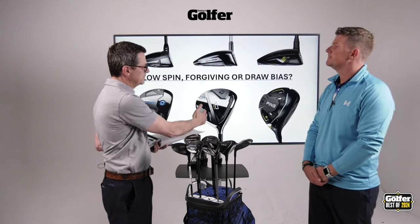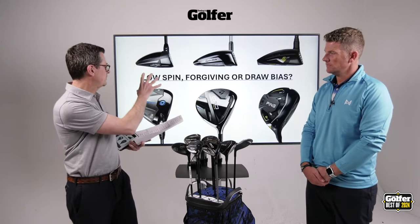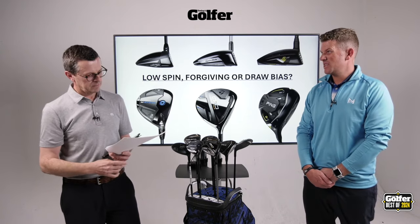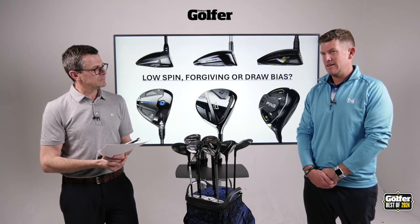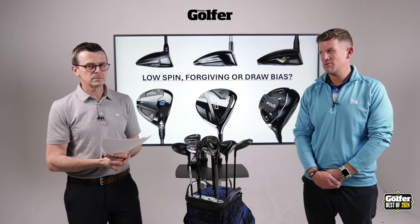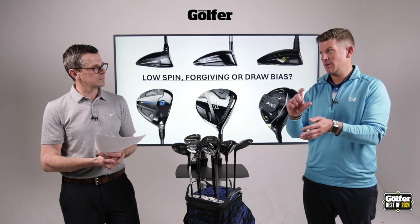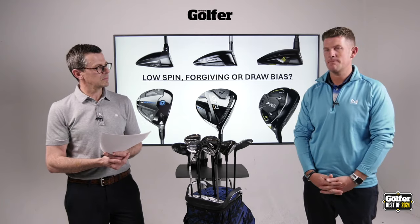The vast majority of players will fit into the middle forgiving category. It tends to be that if you're more sensitive to low spin, you're a high speed player and a good striker. With the lower spin models they're generally not as high on the MOI readings, so you get punished a little bit more for misses. They tend to be a little bit smaller in profile, a little bit deeper face, smaller footprint — so again, not as forgiving.